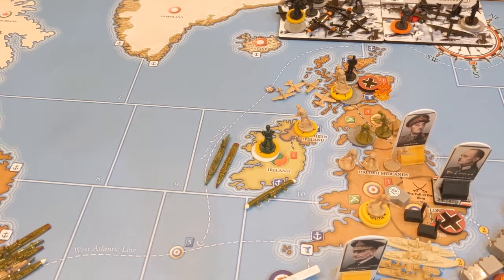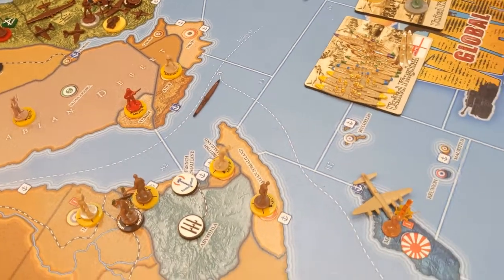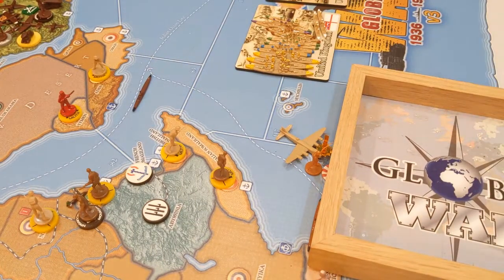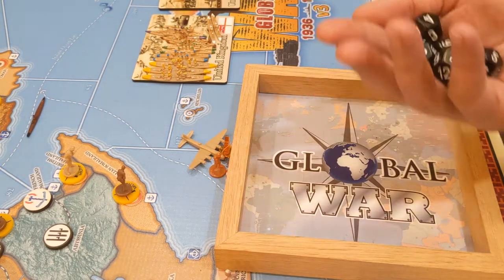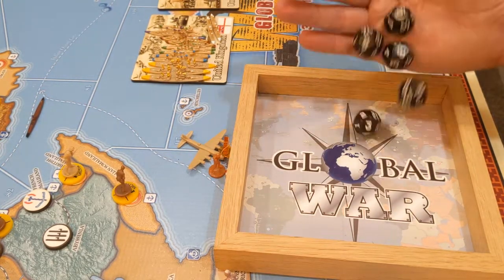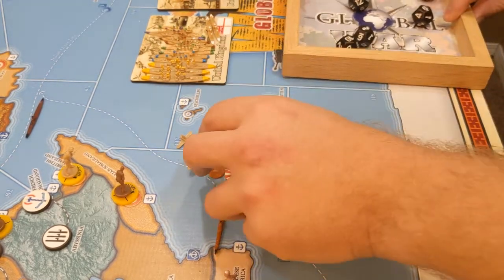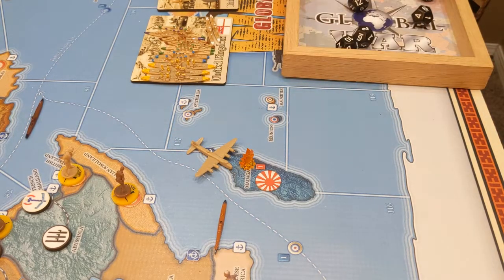Next up we go to Madagascar. We have five dice rolling for success at one or less — we got one hit, a two. Madagascar has no defensive capability at this point, so that is it — Madagascar is taken.